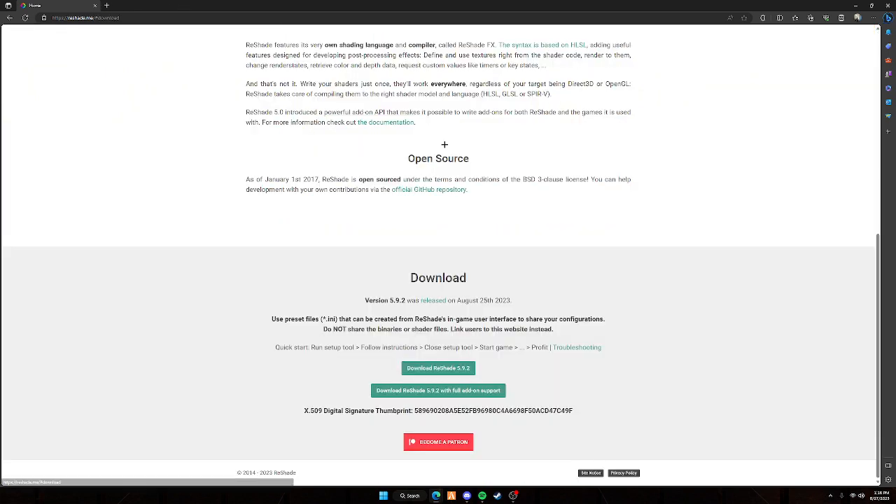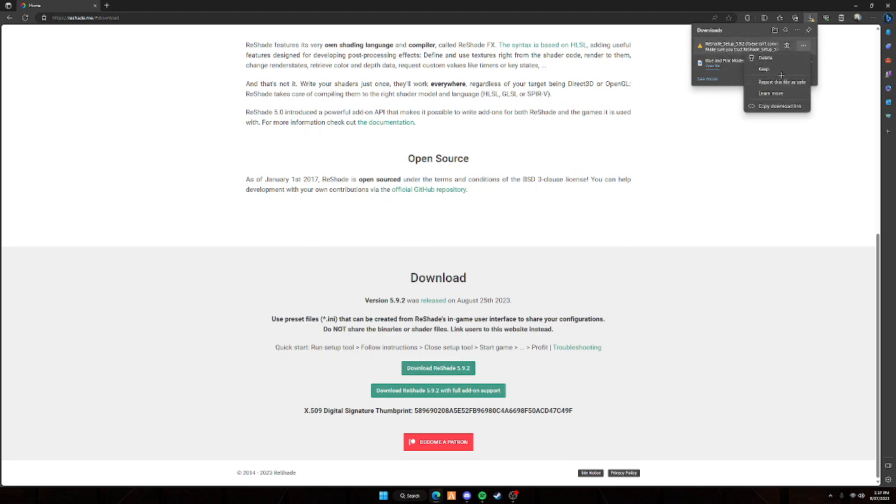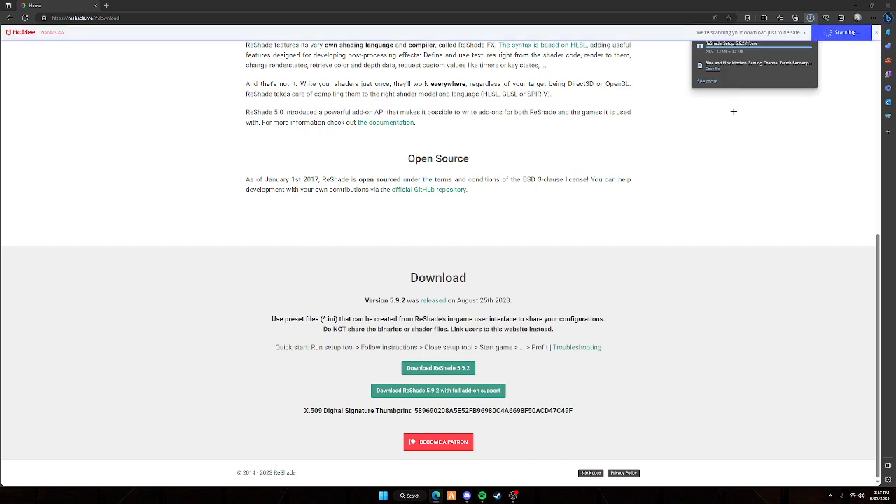Once you're on the site, you're just going to press Download and it's going to take you down. You do not want to download Reshade 9.2 with full add-on support, because it's only intended for single-player games and can get you banned. So you're going to press Download for the standard Reshade 9.2 file. If you have antivirus, press the three little dots, press Keep, then Show More and Keep Anyway.